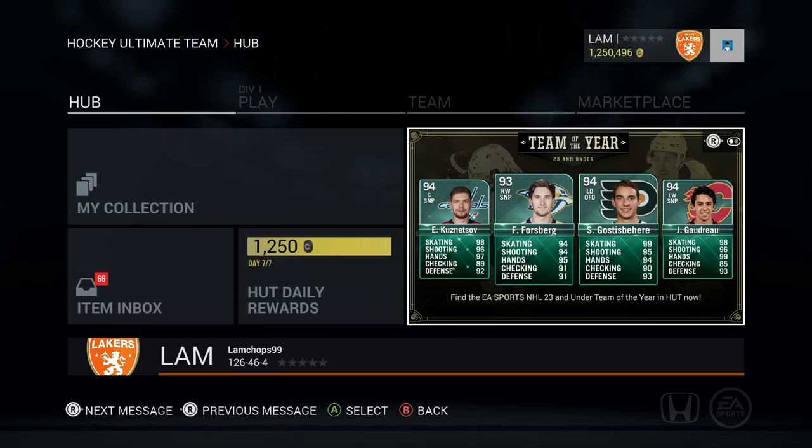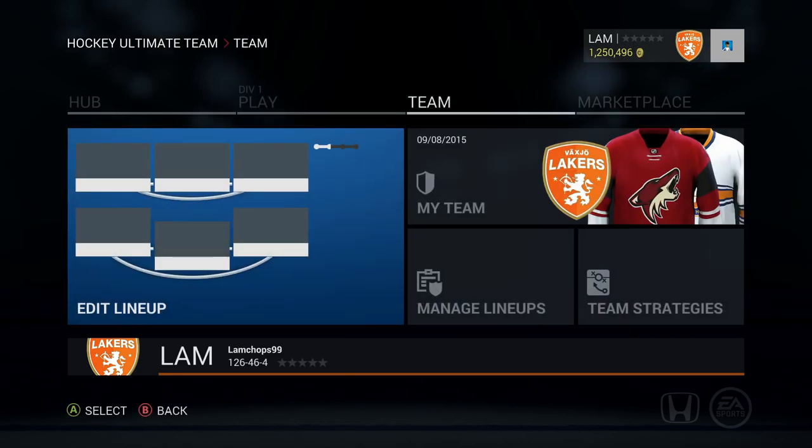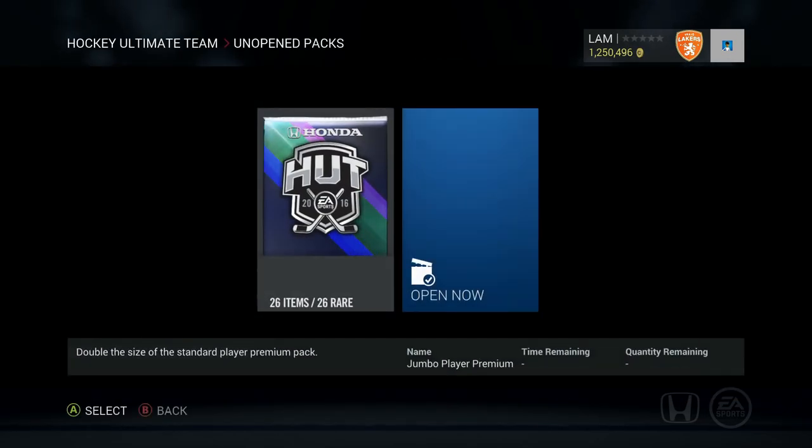We're starting fresh in Division 1 — not starting off with a bronze team like before. We're going to be opening up a 125k pack that includes 26 gold rare players, and we're going to be filling up this empty roster space of 20 spaces. There is a Team of the Year out and we're going to see if we can pull one to start off Season 2.